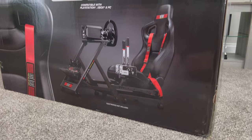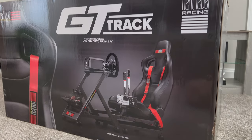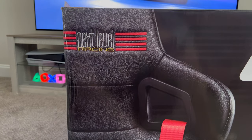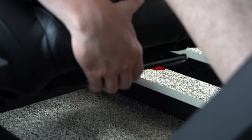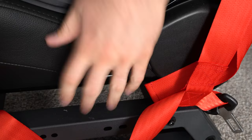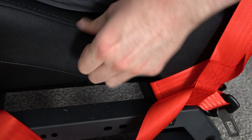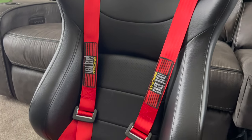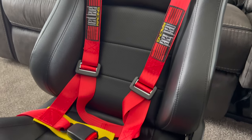Onto the setup — let's talk about the main attraction, which is the Next Level Racing GT Track simulator cockpit. It's actually what I'm sitting in right now, and this one's legit. It comes with a racing seat that has bolstering, slides back and forth, and tilts back and forth like a real car seat. It has fully adjustable mounts for your shifter, wheel, pedals, and everything you need for a racing simulator. Probably the coolest part is it has a legit seat belt that straps over both shoulders.